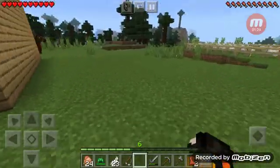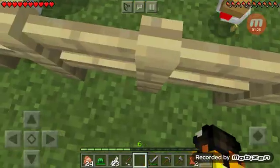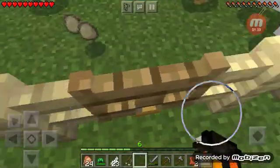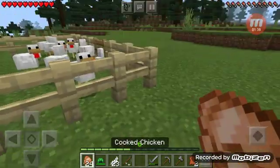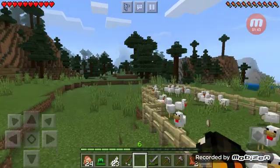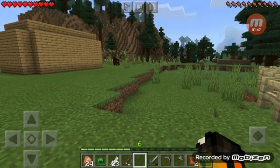There are three of them. If you're ever hungry, here's the chicken farm — there are a couple eggs in here, and those eggs you can use to make more chickens. As you can see, I killed some chickens and got some cooked chicken.